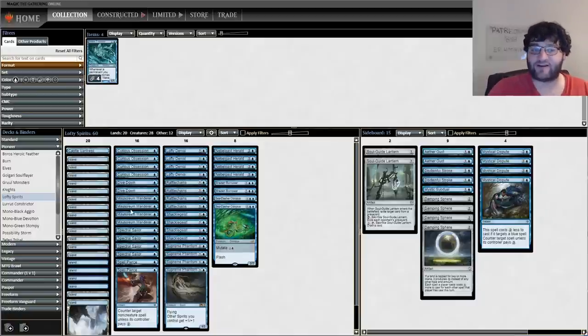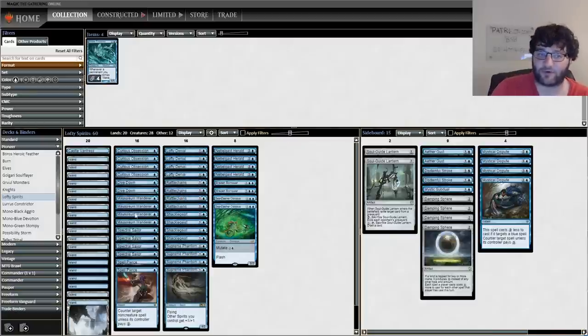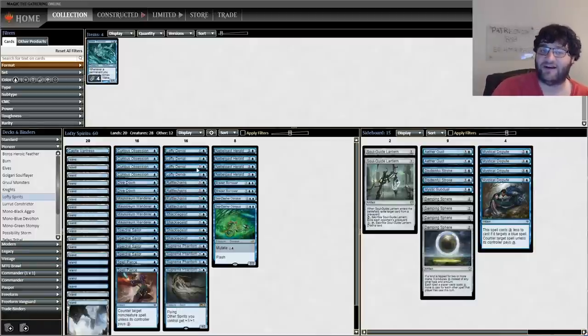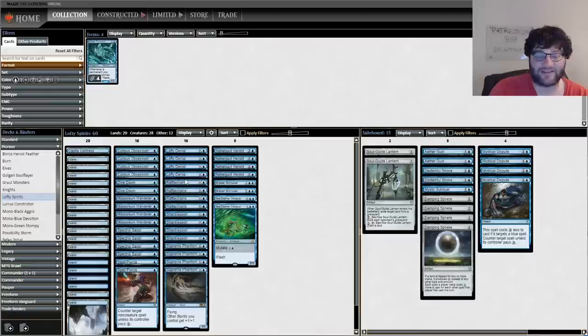Starting at the bottom, the one-drops: you've got your Mausoleum Wanderers — it gets bigger with more spirits — and your Spectral Sailors, which is randomly a spirit pirate. It also has flash and flies, so it works with everything in our deck including Lofty Denial. Lofty Denial: counter target spell unless its controller pays one — that's a four-spike, a playable card historically — but this one costs two mana.